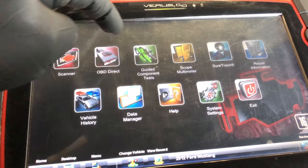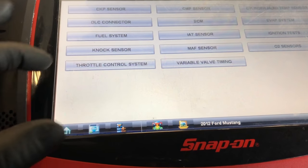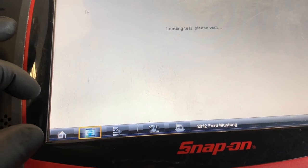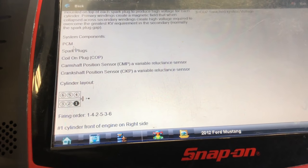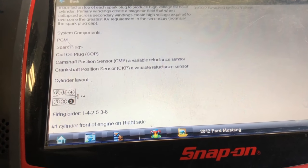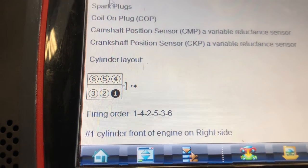I'll check the firing order — let's go look it up for this Mustang. Under ignition component info... the firing order is 1, 4, 2, 5, 3, 6. So we got a misfire on cylinders 4, 5, and 6, which is the driver's side of the engine because that's the front of the engine. Cylinder 1 is at the front of the engine on the right side.